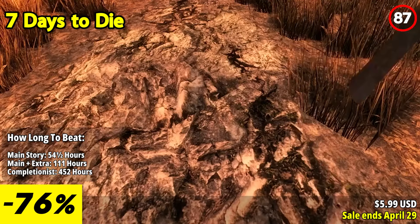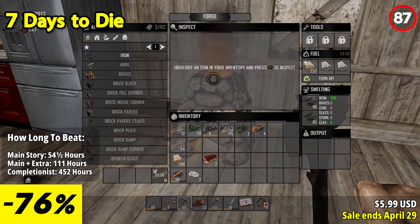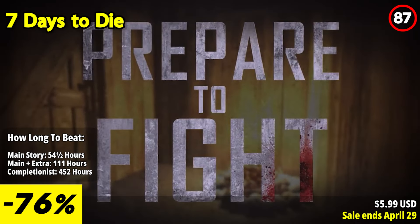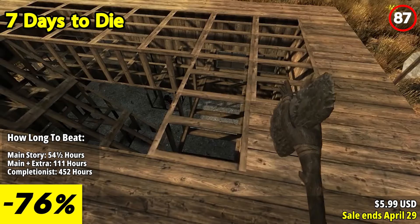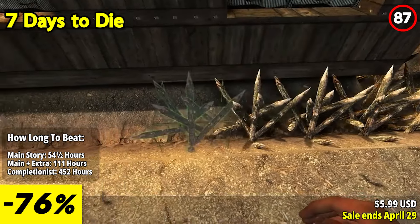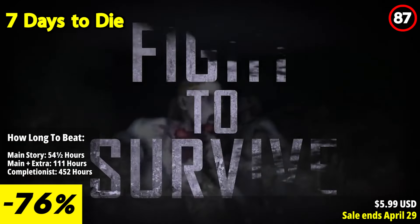Seven Days to Die invites players into a merciless post-apocalyptic world overrun by the undead, offering a unique blend of first-person shooter, survival horror, tower defense, and role-playing elements. In this open-world game, players must navigate through brutal environments filled with danger and uncertainty, where every decision can mean the difference between life and death.